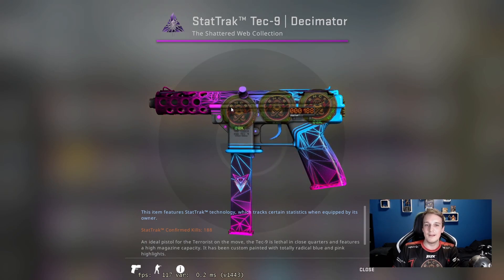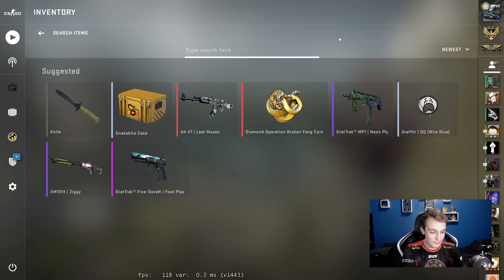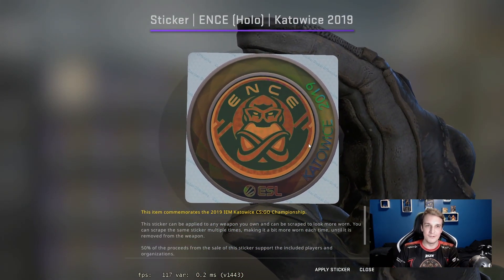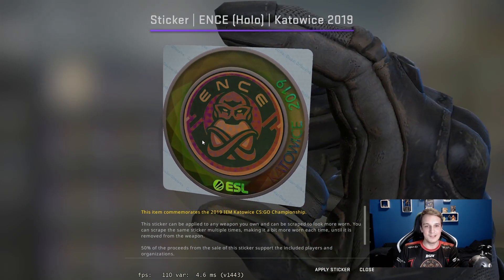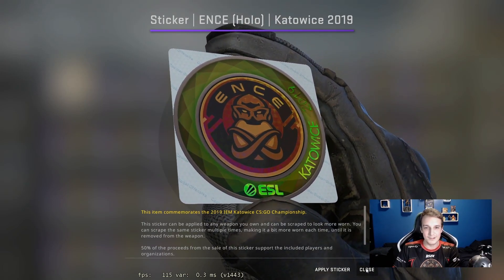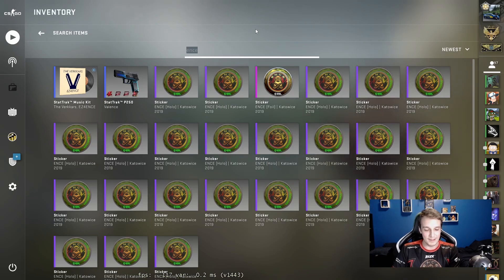If there was ever a chance to get more Decimator skins, I would definitely buy them and put more Ensa stickers on them. Just in case that happens, I do have about 20 of these Ensa holo stickers. They haven't been a great investment, so I've decided that if I ever get really good skins to put them on, I won't hesitate. The sticker itself is really nice — it fits perfectly with the circular logo of Ensa, and I think it's underrated. They're not really worth more than when I bought them back in 2019.